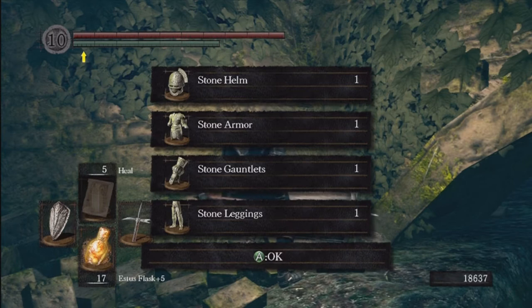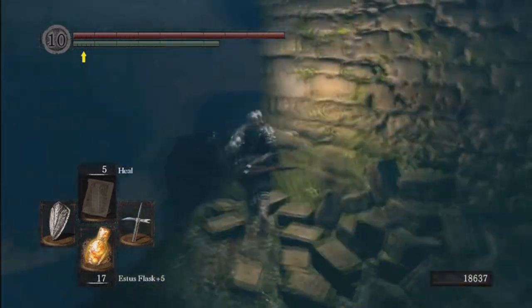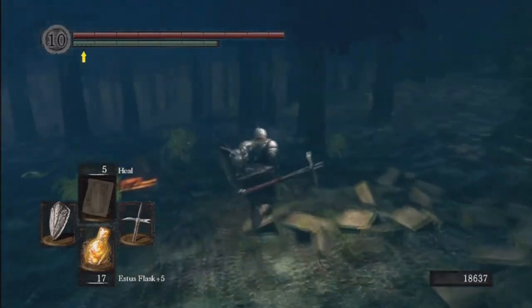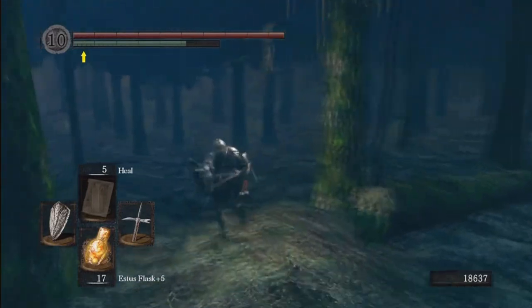A cool thing about this area is if you save up 20,000 souls at the start of the game, you can come here and grab this armor before the bell gargoyles if you really want to. It is really, really heavy though, and it can't be upgraded — it comes as is, like the Gold Hem set and Havel's. That's part of the reason why it's really good.